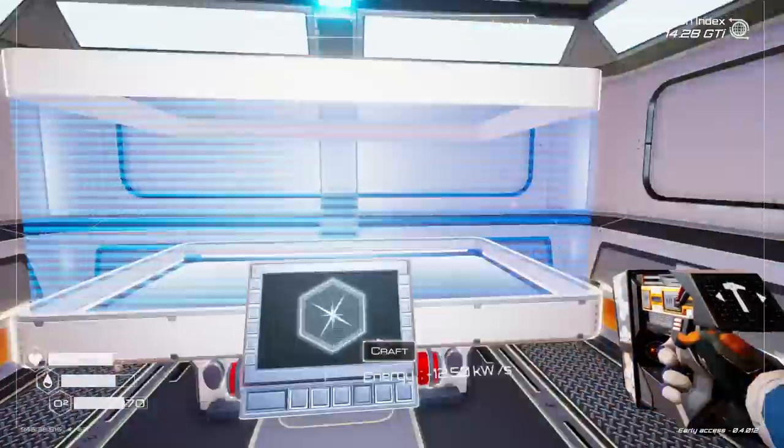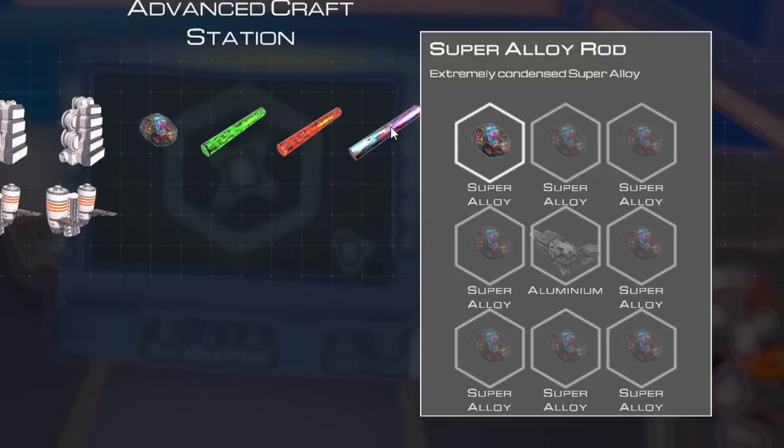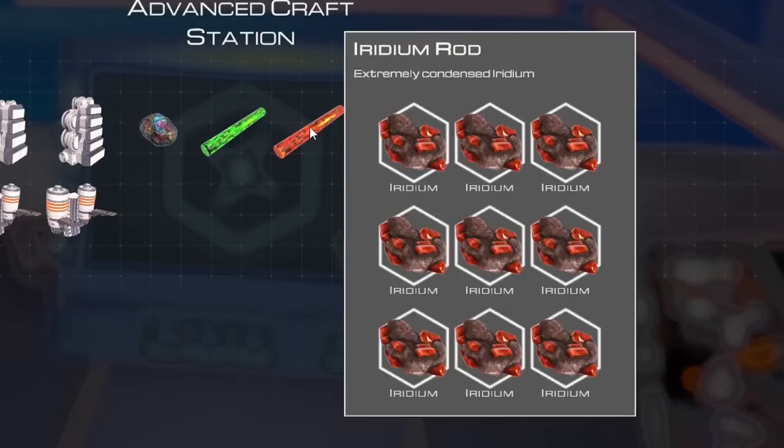We'll trash our non-iridium and gather more iridium so we can trash even more non-iridium. I feel bad about getting rid of raw titanium because I think it'd be fun to have an ingot of raw titanium in real life. Don't ask me, I just have strange hobbies. And once we have it all, we'll just start making some iridium rods. There's a super alloy rod — wow, it's kind of expensive.